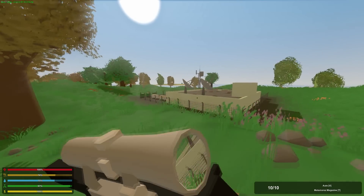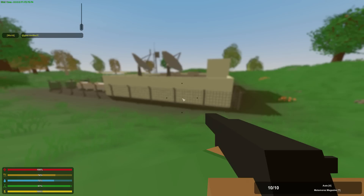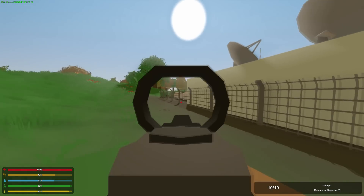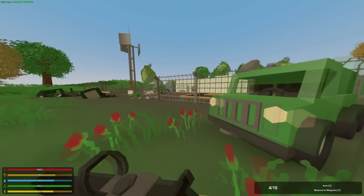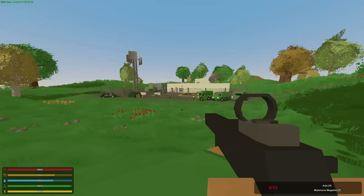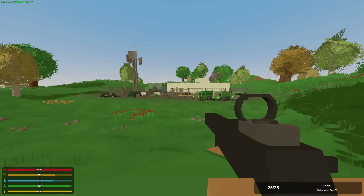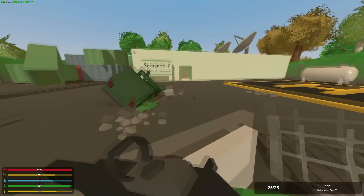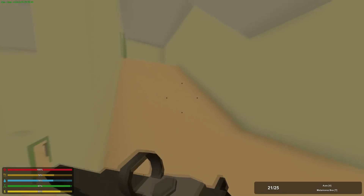One thing I want to try is putting adaptive chambering on the Matamoraz, since it's fully automatic. We can turn it into a marksman rifle by putting on a red-dot sight, a vertical grip, and adaptive chambering. It actually shoots pretty quick and has pretty high damage — with the right attachments, this could be a very good rifle. We also have new extended magazines for the Matamoraz and the Cobra. The Matamoraz box magazine gives it 25 shots rather than 10, which is very useful for turning it into a rifle rather than a sniper, or really just making it both.